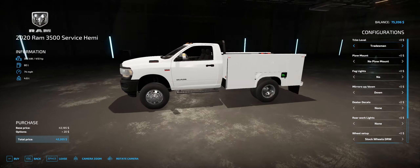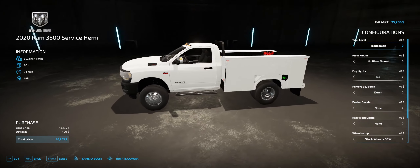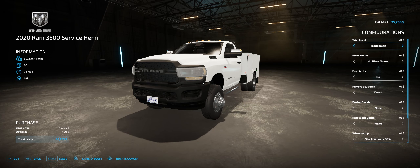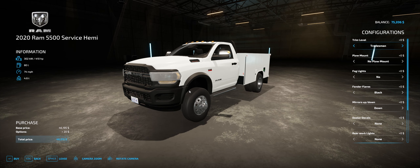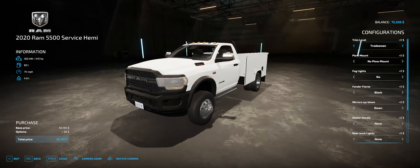The 3500 is based on a pickup truck 3500, not a chassis cab. For trim levels you get Tradesman, Big Horn, and a Sport Appearance Package which adds the body color front end. On the 3500 you don't get fender flares. On the 5500 version you get fender flares which you can make body colored, but the trim levels are slightly different — you get Tradesman or SLT with no optional colored front end. The 5500 is based on a 5500 chassis cab.